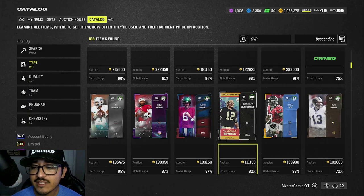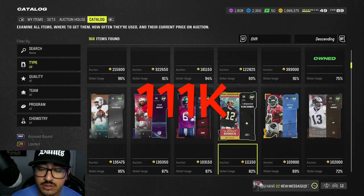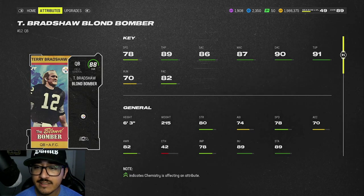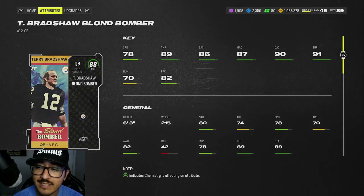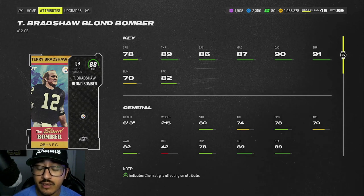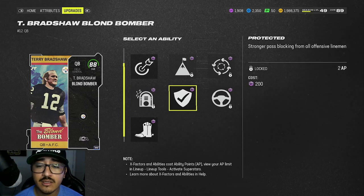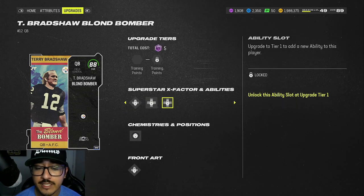The next card in the 110k-and-below range is Terry Bradshaw — it says he's going for 111,000, pretty close. He's a little higher because his card goes into the 91 overall sets, so it holds value. He's going to be a lot slower than Vick, but has 89 throw power, 86 short, 87 mid, 90 deep, and 91 throw under pressure — better throwing stats than Vick. For abilities, he gets Protected for 2 AP and Gift Wrap for 1 AP, so that's probably what I'd run.